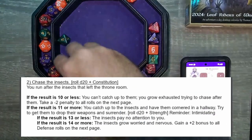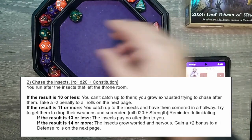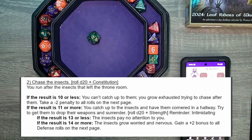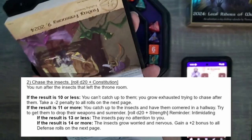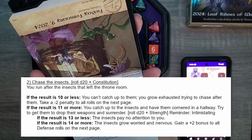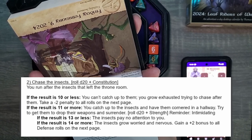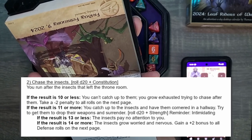Chase after the insects — d20 plus con, minus three. Rolled a 14. Con's not good — zero. Minus three is 11. 11 or more — alright! You run after the insects that left the throne room. You catch up to the insects and have them cornered in the hallway.